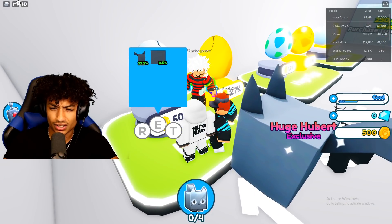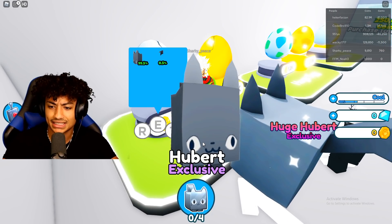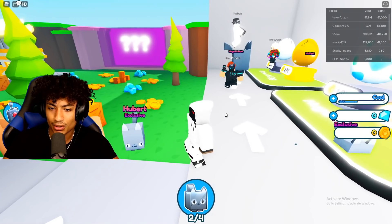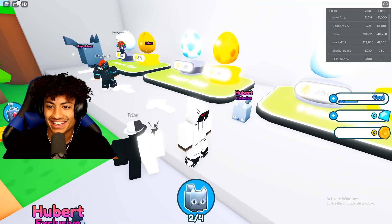Wait, where's my Hubert? It says I got a Hubert — let me check my pets. I got two of these bad boys equipped. Bro, what is this game? This literally doesn't look like Pet Simulator X at all. Bro, look at my Huberts — they're so far apart, like right here and right here. What the heck?